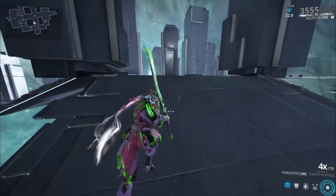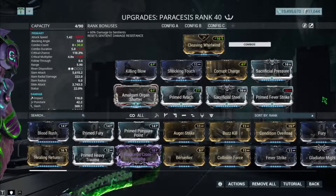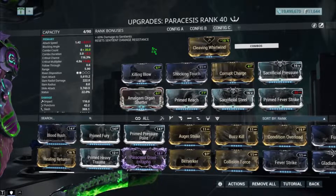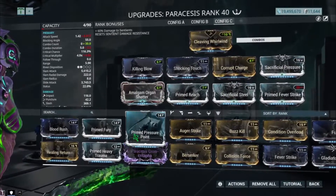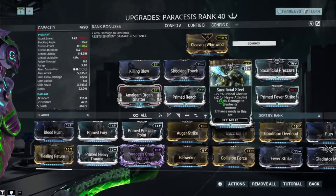I'm going to show you guys the third build now. This build is made for the heavy attack against sentients. You guys can modify this a little bit — if you're going to be using a heavy attack but not against sentients, swap out Sacrificial Pressure for the regular Pressure Point, because you do a little more damage without that. But make sure you keep Sacrificial Steel — that's a must-have.